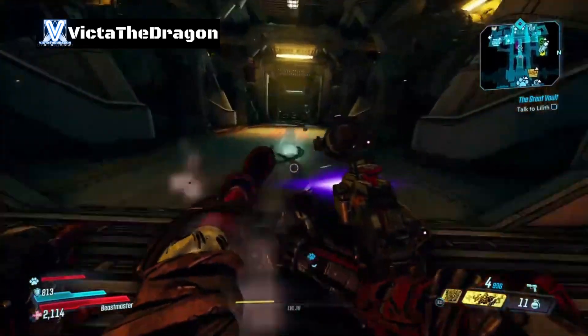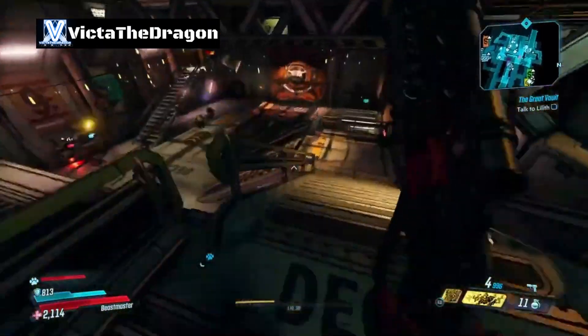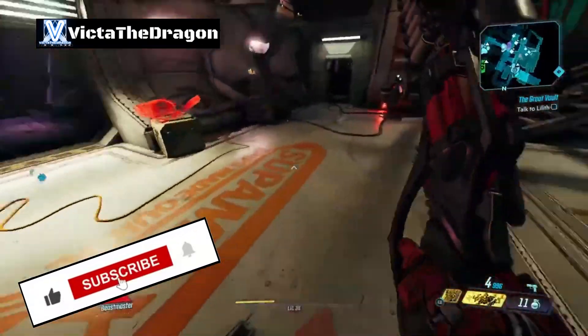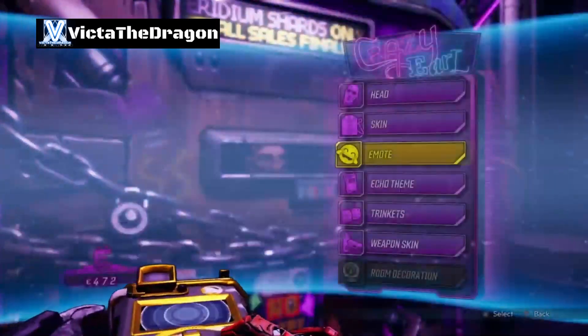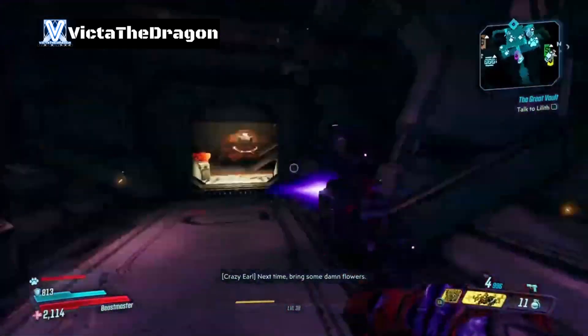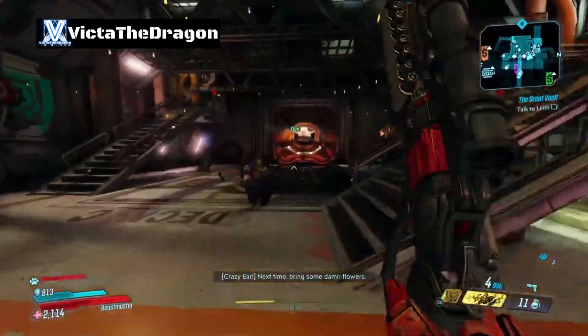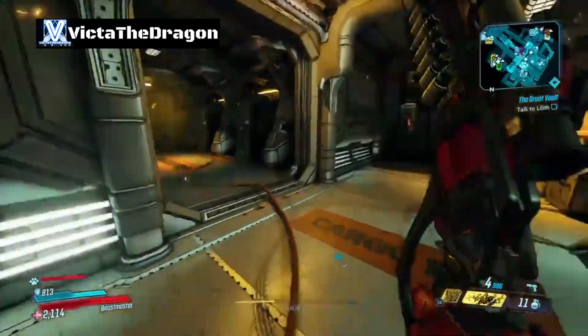Let me show you how you can get some of the customizations. You can get them from doing various missions, from wall drops, and you can also purchase certain things from Crazy Elf — though I can't click on them because I've got all the decorations already. As you just saw at the bottom there, Crazy Elf was greyed out, so that's why I can't purchase any on this character.